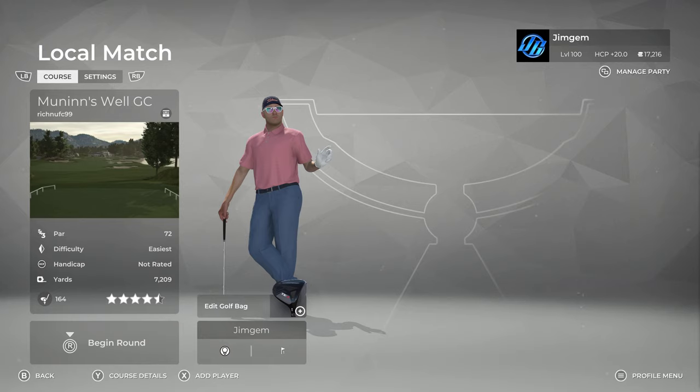Hey folks, welcome back from PGA Tour 2K21. The course we've got for you today is Munin's Well GC by RichNUFC99. If you know the name Munin, it is one of Odin's Ravens, as well as Huginn.